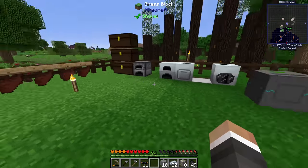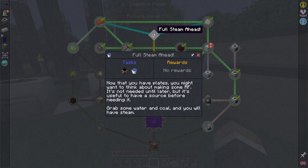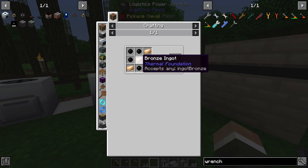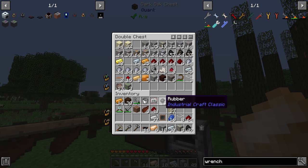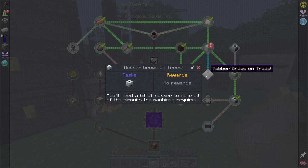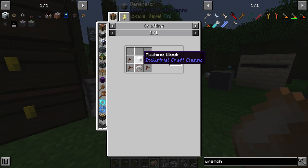To power the logistics power junction we need a source of Redstone Flux, which is where the 'Full Steam Ahead' quest comes in - it wants us to make a steam dynamo from Thermal Expansion. For that we need three iron, two copper, one copper gear, and one heat conductor. The heat conductor is made with six plastic and three bronze. We already have six bronze, but we're a little light on rubber - we still have sticky resin in the chest though.